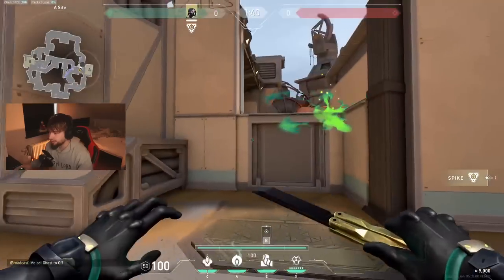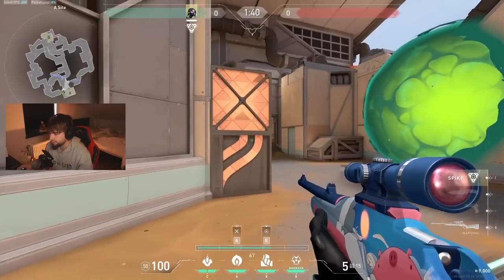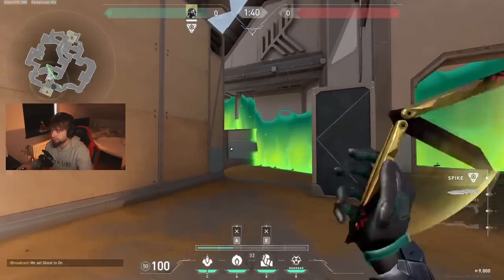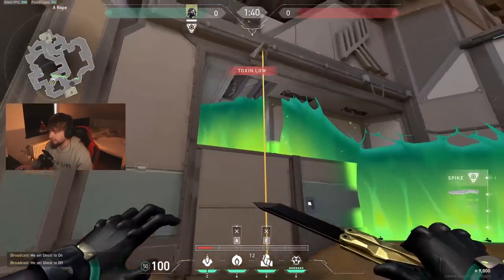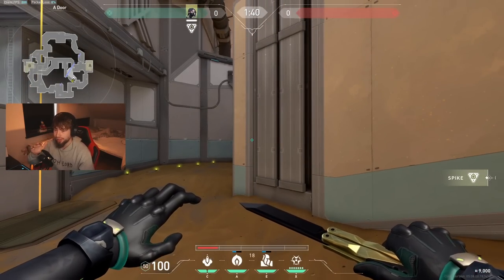Once you've done that, you can see that you can push from Main and get protected from here, take space like this, and use that wall to cover you from City. Also, if you want to push Sand, you can flash, clear corners, and get protected from Dish as well. This is a really good wall and smoke combo if we play both Sand and Main.